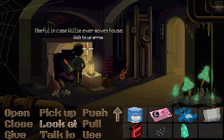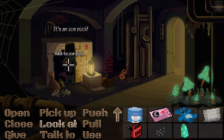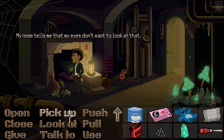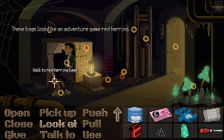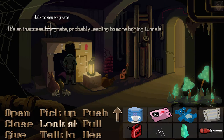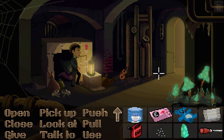'Useful in case Willie ever moves house.' It's a cardboard box. Red herring bags — these bags look like an adventure game red herring. There's a tunnel behind you leading to an inaccessible grate, probably leading to more boring tunnels. Maybe that means we've got all we need down here.